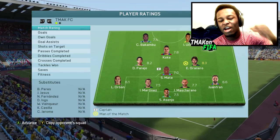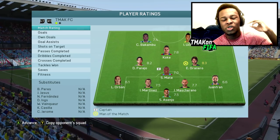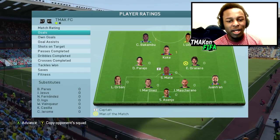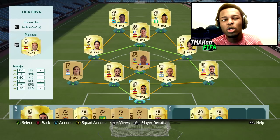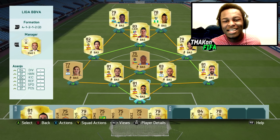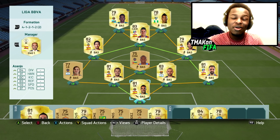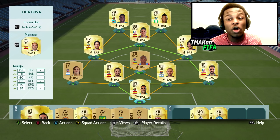Man of the match was Granero with an 8.3 rating. Perejo and Uche not far behind with 8.2 and 8.1. Goals came from Coke, Bakambu and Uche — all of my attacking players managed to get a goal. If you're looking to try out the team, it goes between 8-10k coins, very cheap. You saw what we did playing against Costa and Aguero — this is 100% an underrated squad. Let me know what you think in the comments and suggest what other leagues I should cover. I've already covered Serie A and the BPL, so I'm open to suggestions.